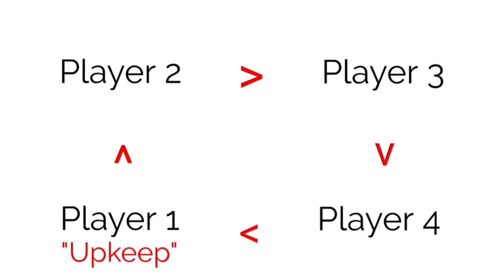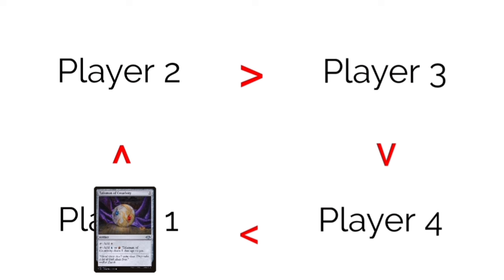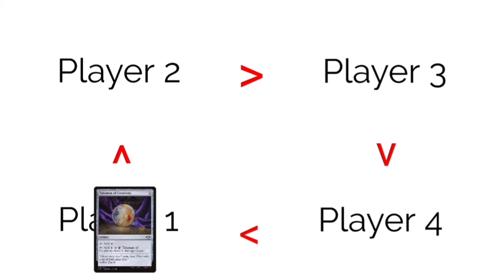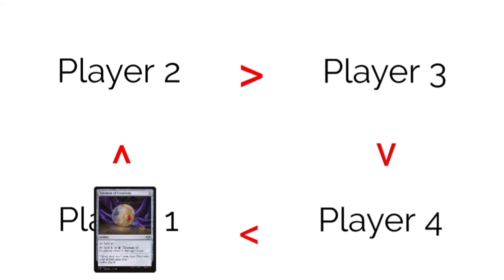On your turn, you always have first priority — and I'll be drilling that in throughout this because it's important. Playing spells and activating abilities trigger a different sort of priority sequence, also known as the stack. The stack comes into play whenever a spell is cast or an ability is activated or triggered.